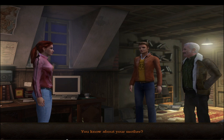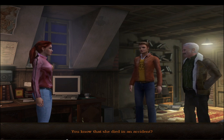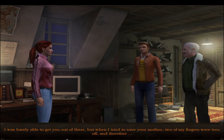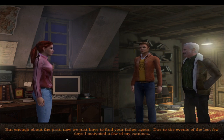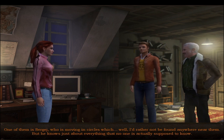Ola asks about Nina's mother. She knows her mother died in an accident, but Ola says it's questionable whether it really was an accident. He was driving behind them when the car suddenly crashed through a bridge railing and plunged into a river. He was barely able to get Nina out, but when he tried to save her mother, two of his fingers were torn off. Daddy never told Nina any of this - Ola is certain he tried not to burden her with it.